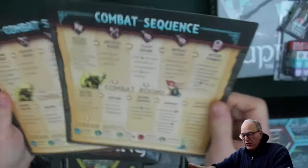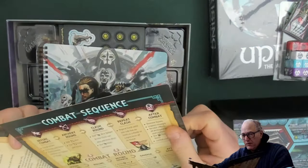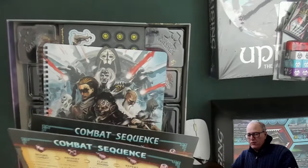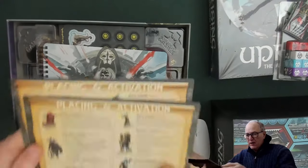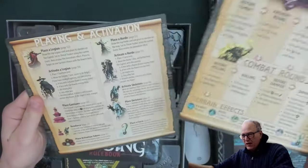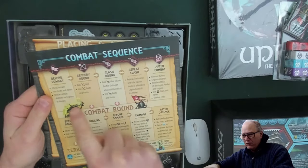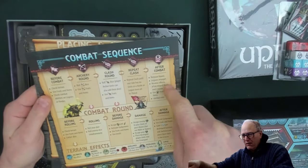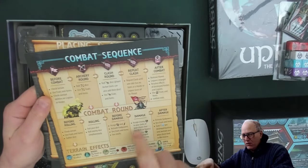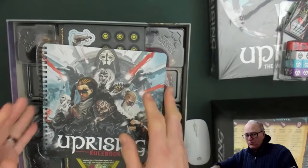We have reference sheets — combat sequence, combat round. There are a couple of them. I think it's two to four players, but there's only two of these, so I guess you'll be passing them around. We've got passing and activation, placing and combat sequence and combat round. Nice little arrows — kind of neat. You can go through the combat round and combat sequence before rolling. That's kind of neat; it takes you right through. That'll help you if you don't like to go into the rules so much.